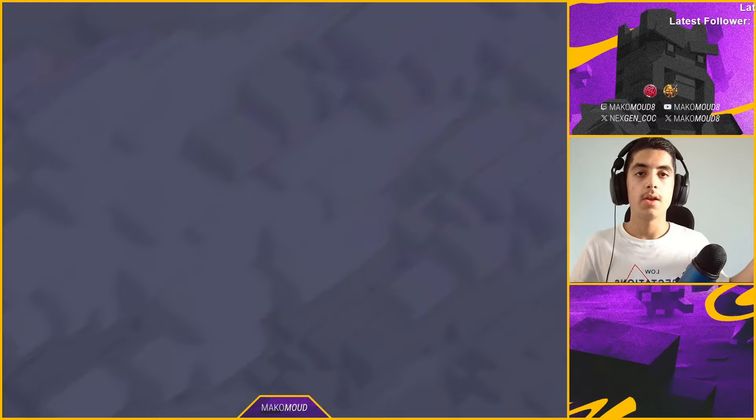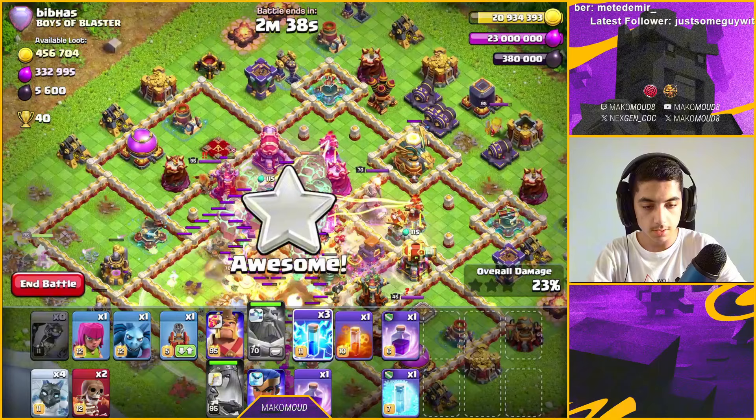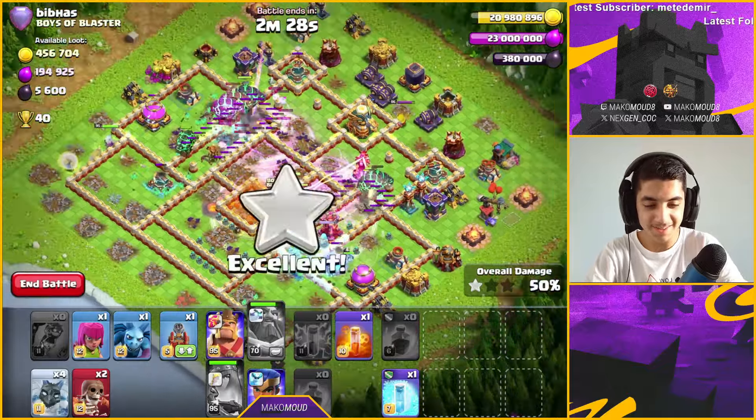Third attack — an old box base. I snipe two air defenses with the giant arrow, zap out one more, and just spam lava loons in. Warden is accidentally on ground mode and I forgot the stone slammer, but it doesn't matter. A double rage lands on the core — this base is completely gone. That was an insane one-minute attack.